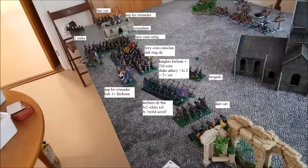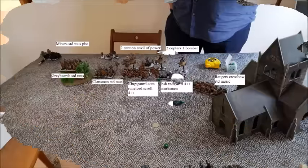Then I got my bunker unit of Archers with my Level 2 of White magic. She got an extra spell from Arcane Lore, and a Level 1 Wild mage with a scroll. In front of them I scouted my Brigade units because there wasn't really a good place to deploy them. And finally 2 units of Fast Cav.